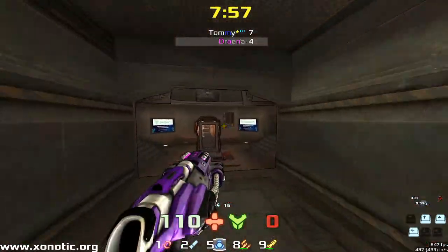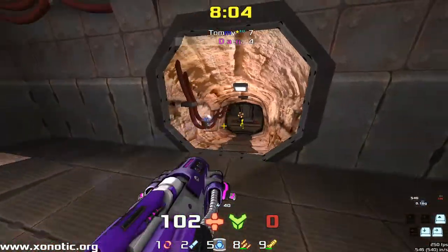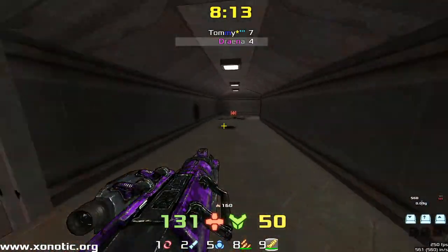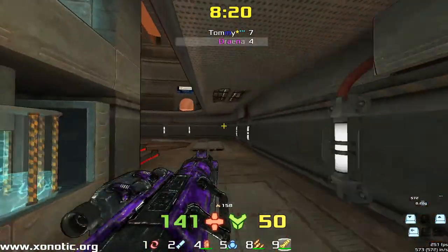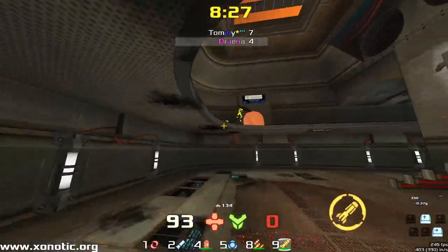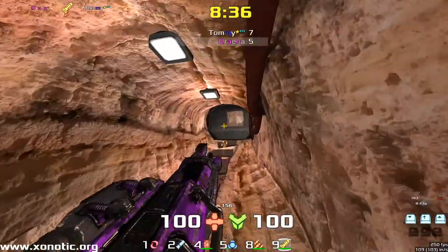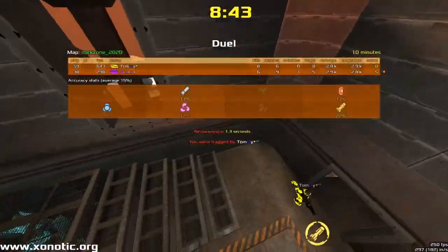Only two minutes left on the clock. Very nice shot there. Tommy taking quite a bit of damage in that fight. Drainer only losing really all of his armour, but he didn't have much to begin with and he's just stacked it back up. Now we're back for the next fight at the Mega Armor. Tommy's got the high ground but Drainer's going to take Tommy out and grab the armor for the first time in quite a while — it's been almost four minutes for Drainer to grab that armor, and he died every time.